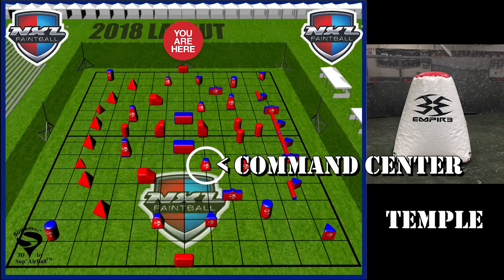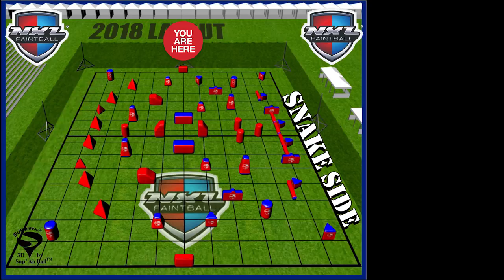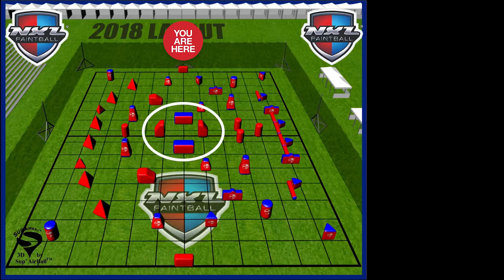Lastly, up the center — up the gut around the 50 yard line — a lot of people back in the day called it an A. Last year and a couple of years it was the wall: 'he's at the wall.' Whatever you want to make up for that center bunker name, it's customizable to your team. Just make sure it's easy, you can say it loudly, it's super easy to communicate, don't make it a super long name. Make it something that rolls off the tongue easily so you can get it out quickly and your teammates can understand you fully.